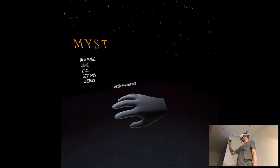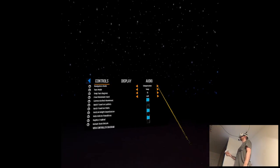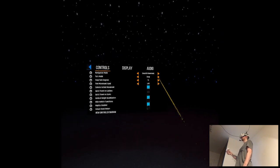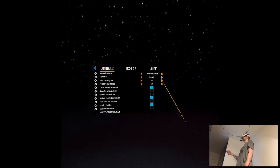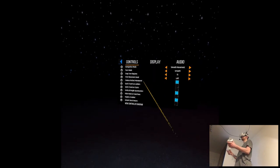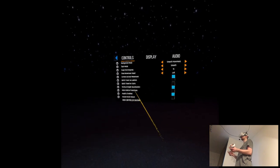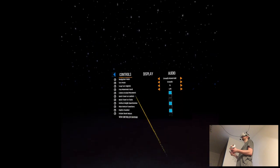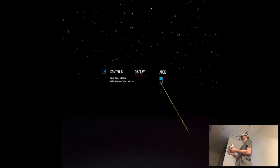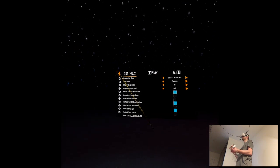This is very comic style graphics. Settings: navigation mode — smooth, turn mode — smooth, snap turn — smooth, free movement hand — left, camera locked movement, quick travel on ladders — no, haptics — okay. Display dialogue subtitles — yeah, display gameplay context subtitles — sure. And that's it, let's go.